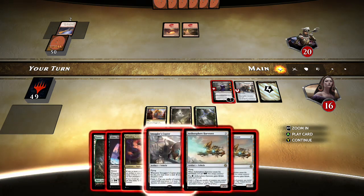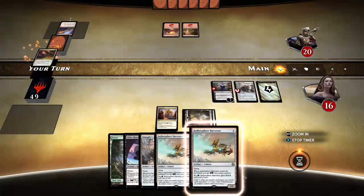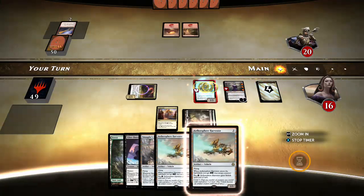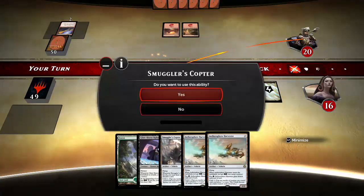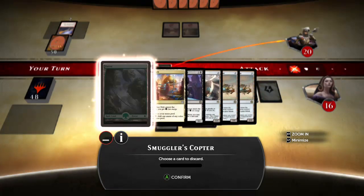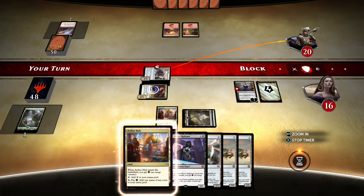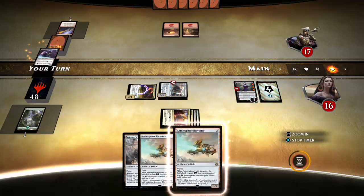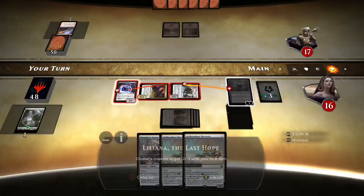Need energy, or maybe to draw into a black source, and then we could do the constricting. Let's try that — we're doing just fine. We drew into the untapped black source right on cue, so we can play our Siphoner and get that energy right back and draw some extra cards probably too. Run that energy game!